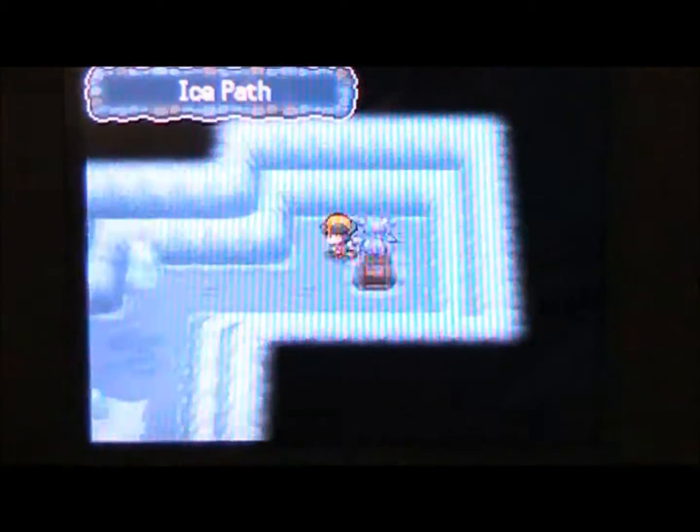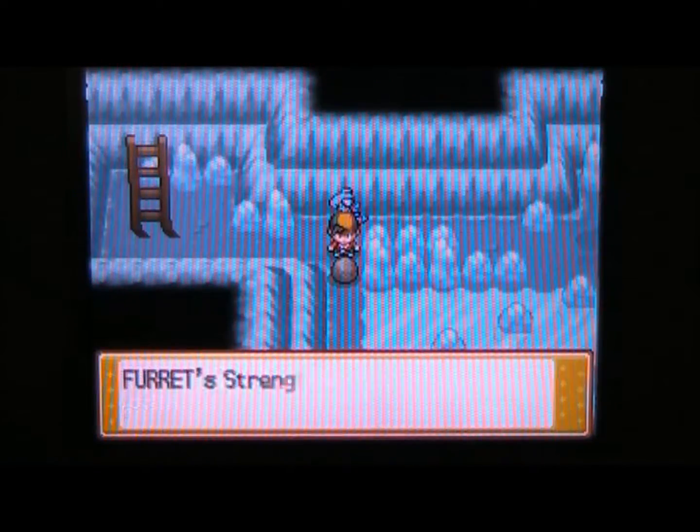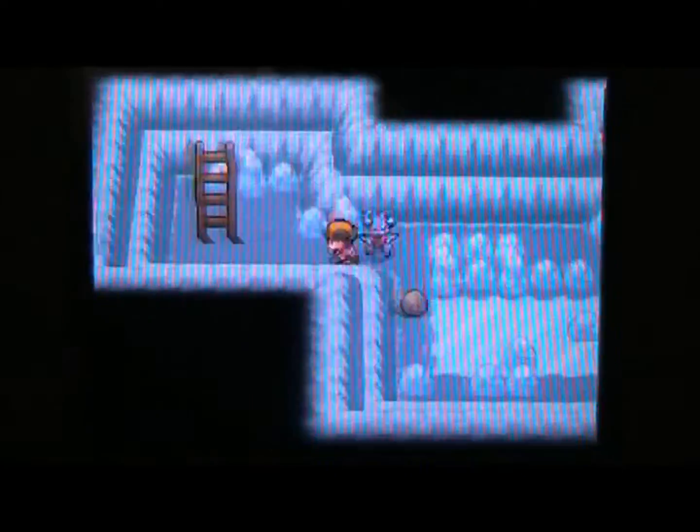I could teach Avalanche to my Feraligatr, but my Feraligatr is actually quite fast — faster than an average Feraligatr. Now to get this item, use Strength to get the boulder in just the right place, then come all the way around and grab it there.